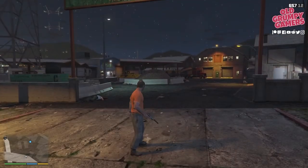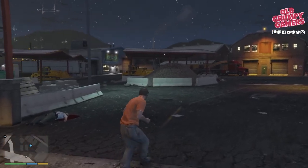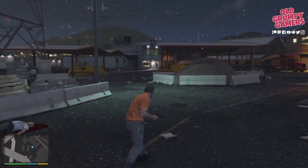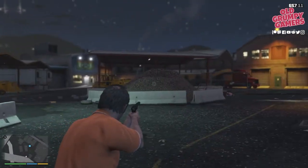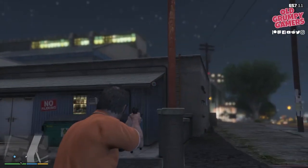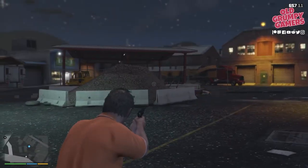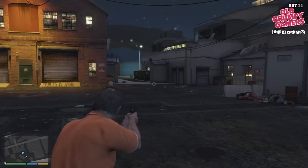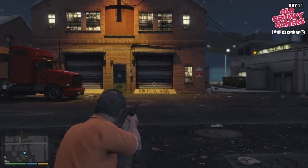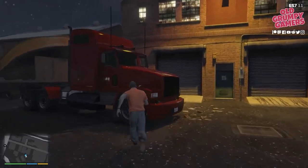Let's swap to the pistol and make sure we've got the suppressor on, just in case there's anyone else we spot. Into stealth, and we're just going to sneak through the yard. There is one more — take a really good look to make sure there's no one else around. I'm fairly confident that's it.